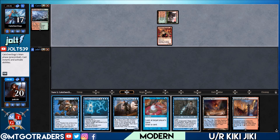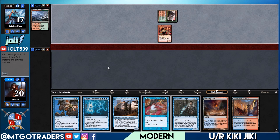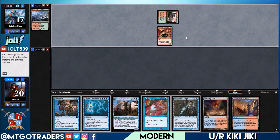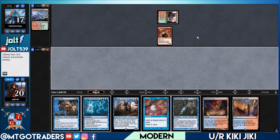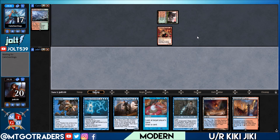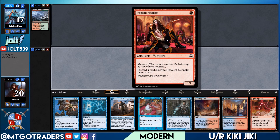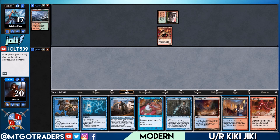And they see the Pestermites and the Deceiver Exarchs in your hand and you're always just like, oh yeah, trying to keep the dream alive over here. Our opponent's getting down an Insolent Neonate — we could be playing against Dredge or the red-green version of Vengevine. I've seen a lot of that online. We'll draw into a Lightning Bolt.